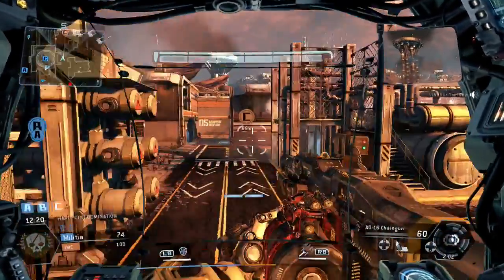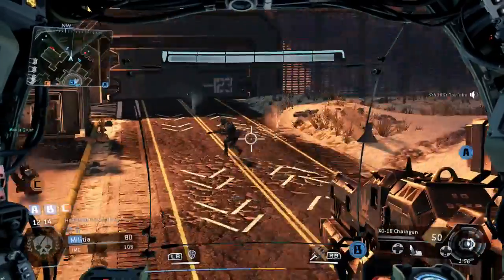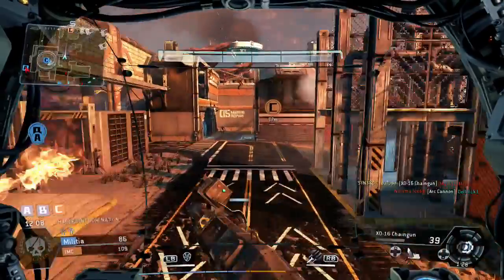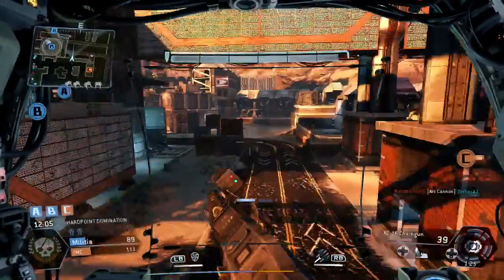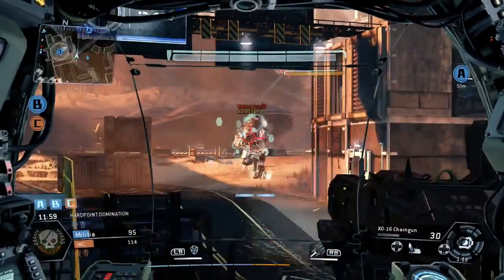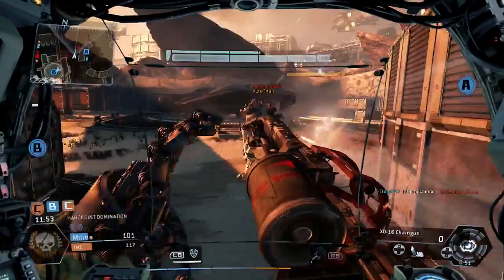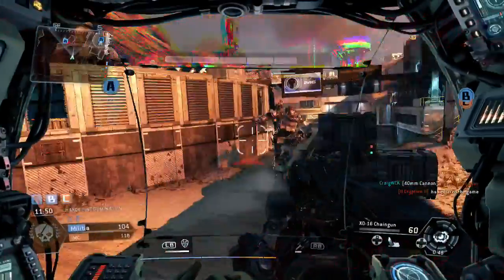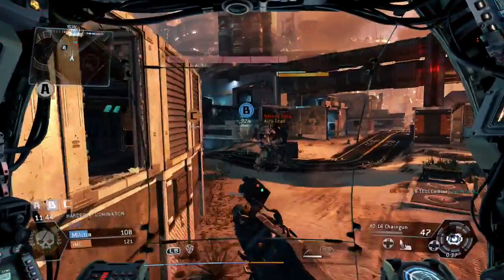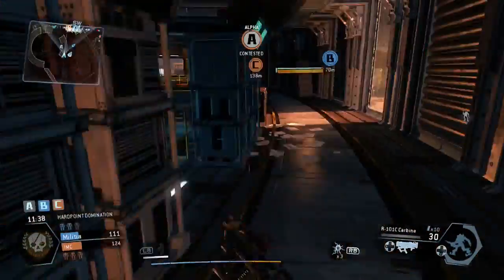I'm actually moving around B here. I double back toward the A flag because I can see a Titan over there. I'm wondering where the human player is and you can see it's being taken out. I'm bringing my Titan over here to Titan punch. No, A is being taken and I'm not going to focus on that guy - I'm trying to get through the window and I sort of fail. We take him out there.